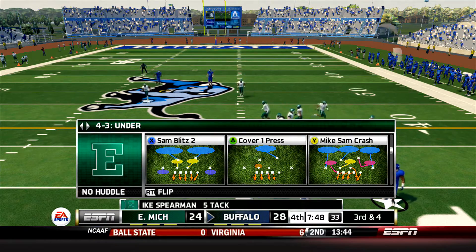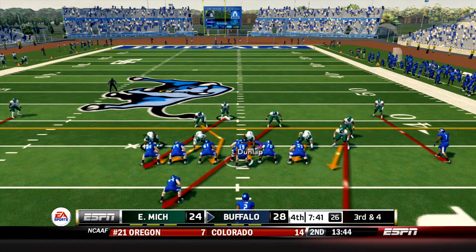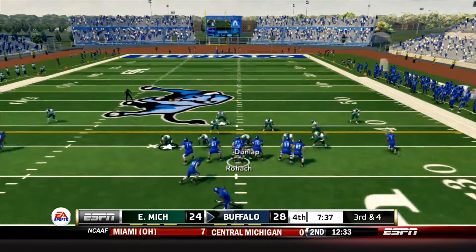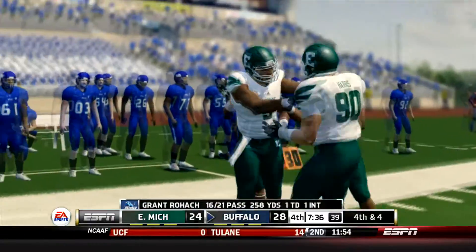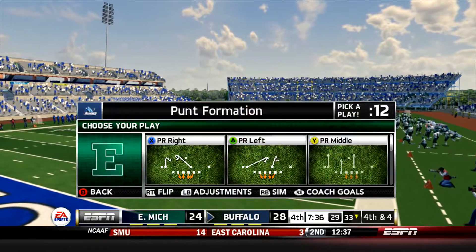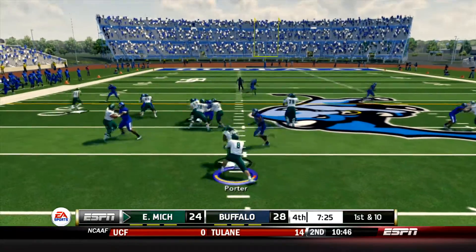Huge play here for the Eagles defense - can they get off the field? 3rd and 4 from the 34. In motion goes Shrek to the right. Roach takes the snap and he's going to throw this one away as the Eagles had immediate pressure on the quarterback right off the snap. First down Eagles for what is the biggest offensive possession of the game.